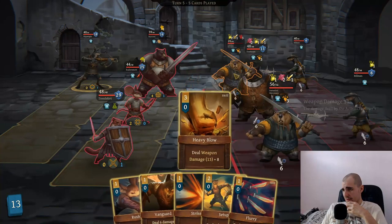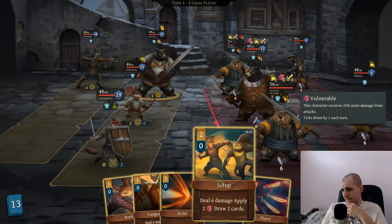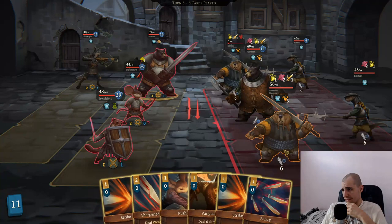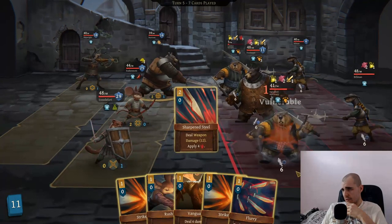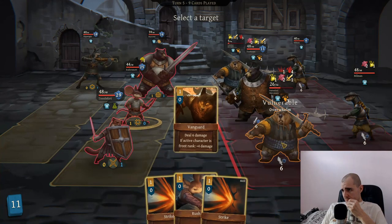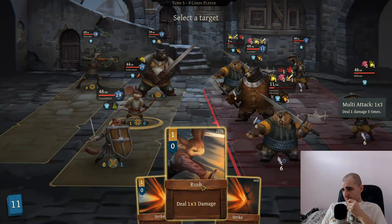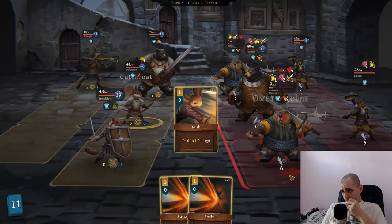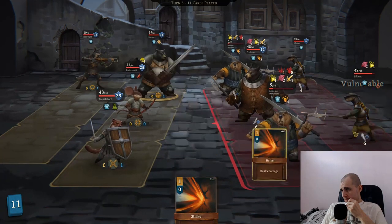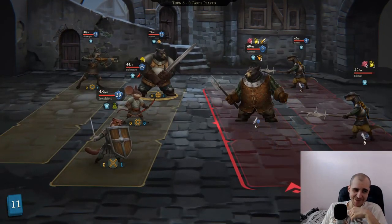We can just do heavy blow - it's gonna be 21, this should take it out. That's a kill. We're gonna do another setup here. Sharpened steel. Let's start hitting the otter with weapon damage. I probably should have done the vulnerable first. We can do vanguard - can we kill him? This is free damage but we're also gonna apply bleed. He's taking 5 bleed damage plus 1 poison. I think Rush would kill him. That's 9 damage - he's gonna suffer. Let's just hit some otters in the back.